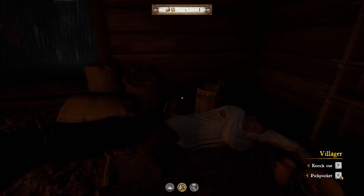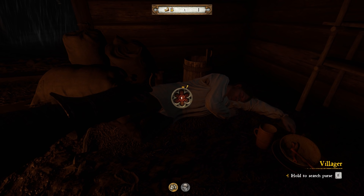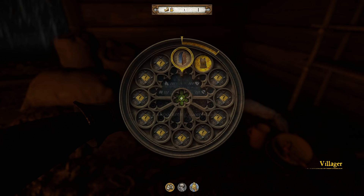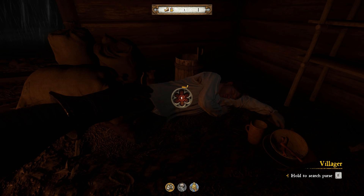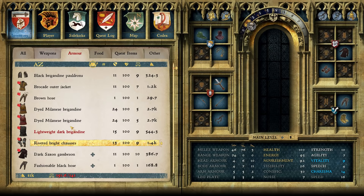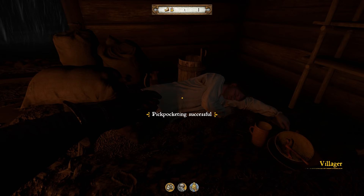We're going to pickpocket him. Our pickpocketing skill is basically one - atrocious. He's sleeping, keep it green, green, green - take that! We just leveled up pickpocketing. The thing about pickpocketing is you gain skill based on the value of the item you're stealing - the more valuable something is, the more skill you gain. For one item I just gained basically half a bar, and this is hardcore mode! We just gained another level - taking all the easy stuff from him, his pockets are full.